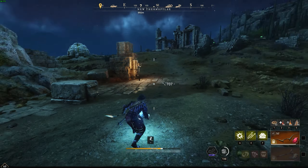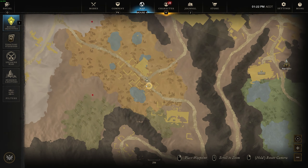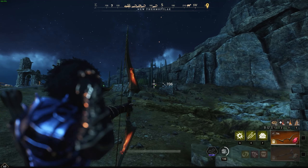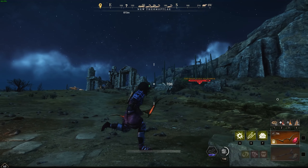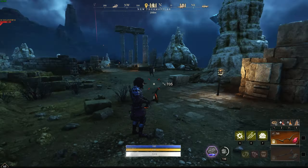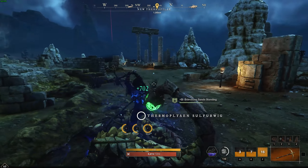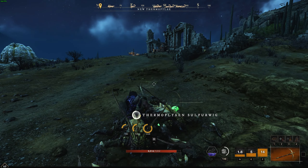You'll see this area up this road here — in this area these scorpion things are going to keep spawning. You want to use a ranged weapon if you can to bring them down here. There are a few people here right now; normally there isn't, but the servers are busy, so we're going to have a little bit of competition. We should get some sulfur from these guys hopefully.